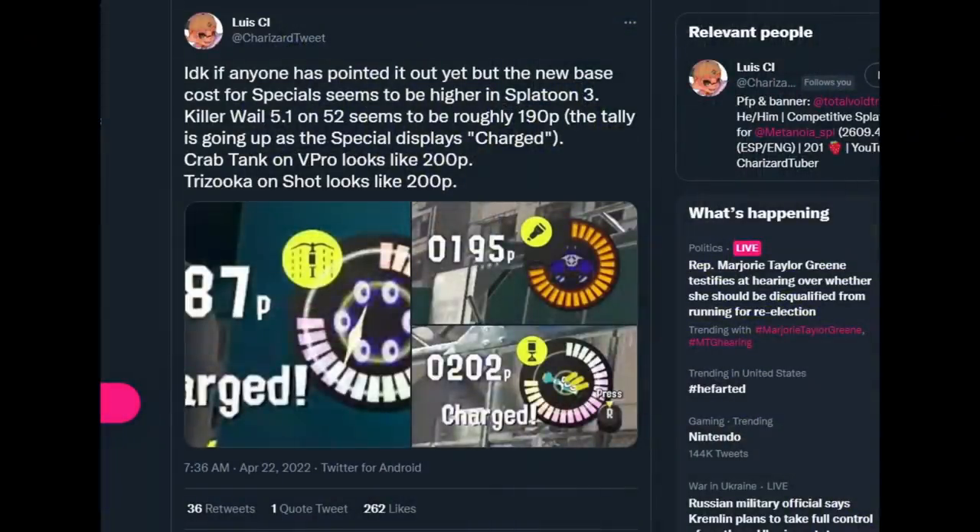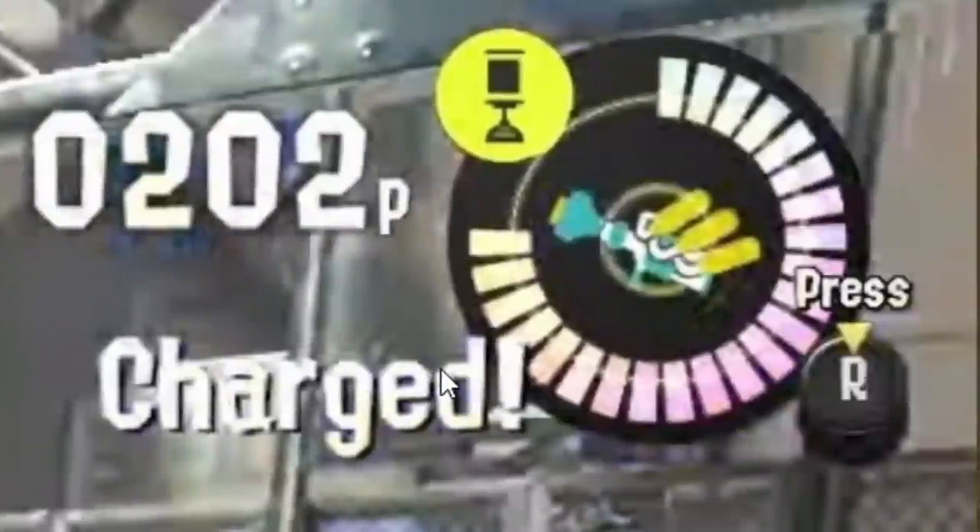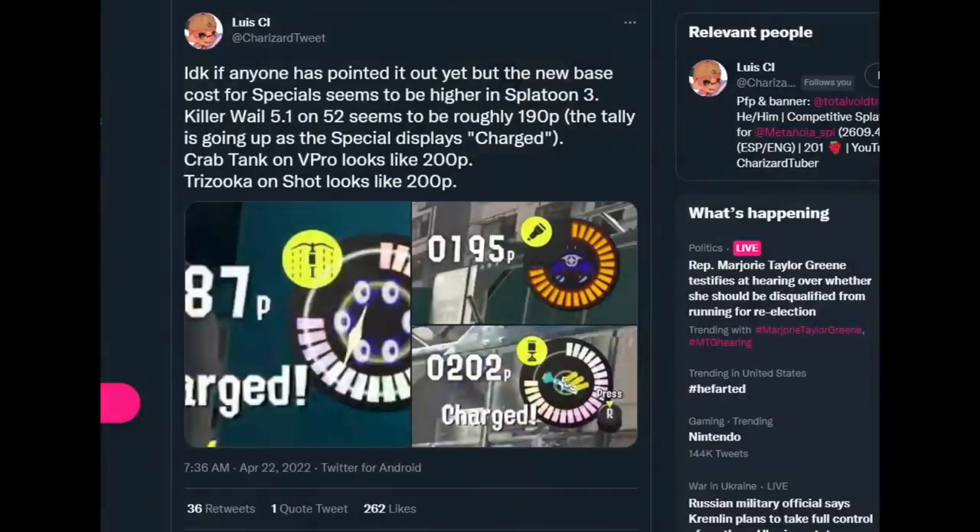Charizard pointed out about special points in Splatoon 3 — the .52 is 190p, the Crab Tank on vanilla Pro is at 200p, and Trizooka is at 200p. So special points might be a little bit higher in the next game, closer to 190–200 for the default instead of 180, which, if true, is great.